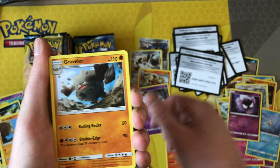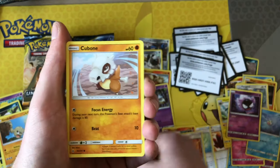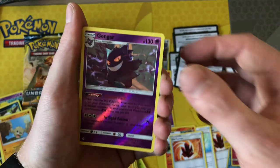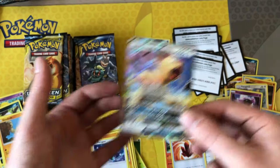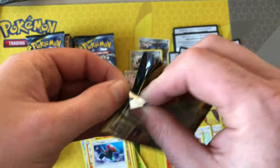We've got a Grass Synergy energy, a Graveler, a Metal Core Barrier, Fire Crystal, a Rhyhorn, a Growlithe, a Cubone, a Riolu, a Porygon — oh, reverse rare Gengar, which I need for the master set — and behind that we have oh oh, Persian GX! Very nice — first GX pull of this booster box.